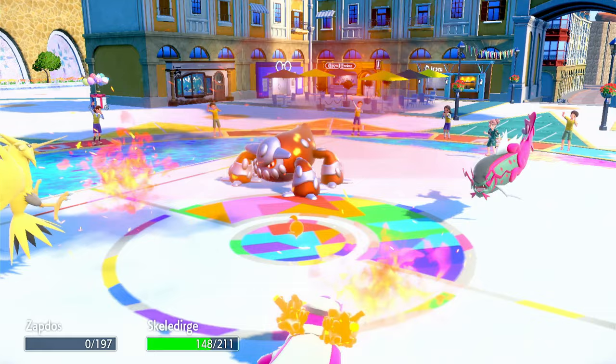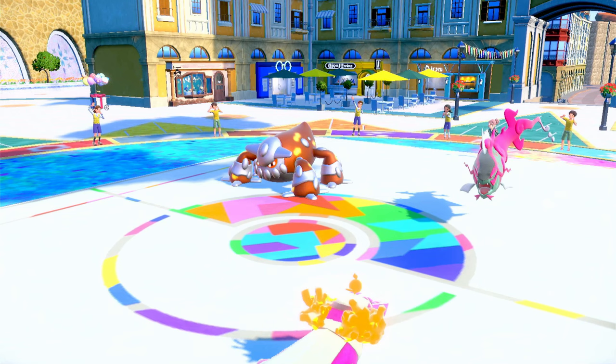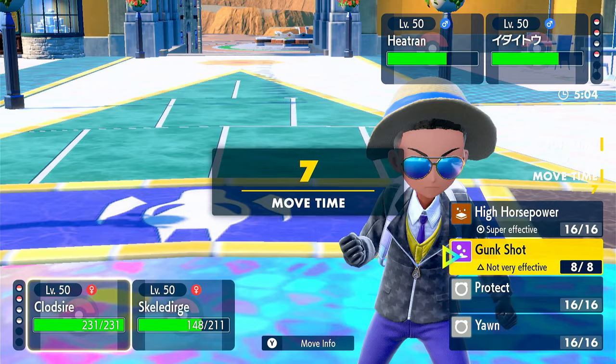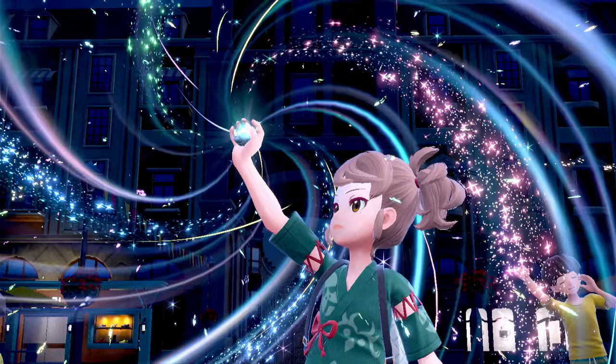Can Skellidurge bring this back? It should be able to. We have Clodsire as well. Tailwind is up for one more turn. Let's go High Horsepower onto Heatran and Shadow Ball onto Basculegion. They Terra — it's Basculegion, Terra Water. Oh, it's Aqua Jet. Skellidurge goes down — actually it tanked that. Does Basculegion take Shadow Ball? It does — barely.